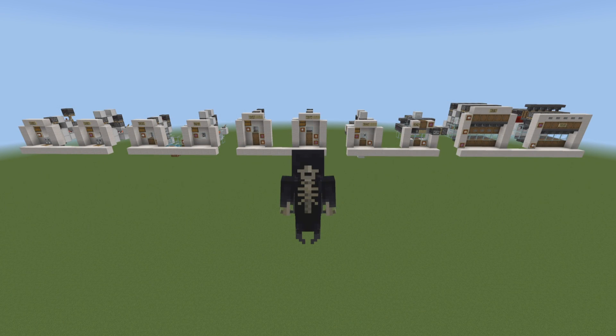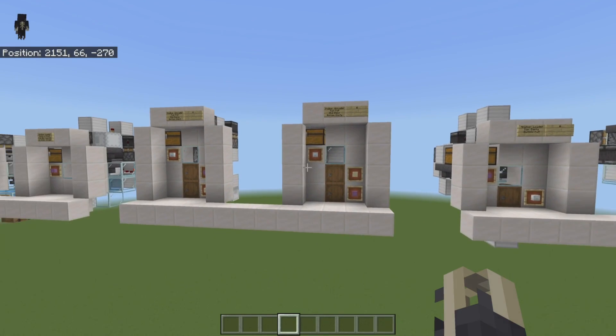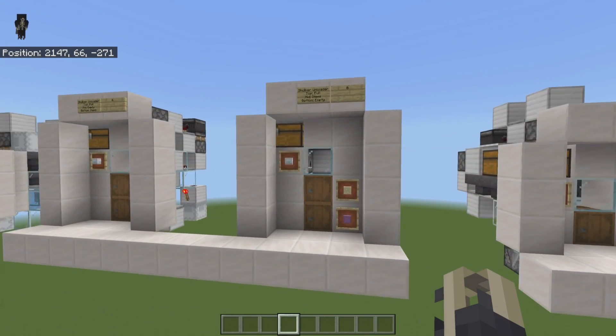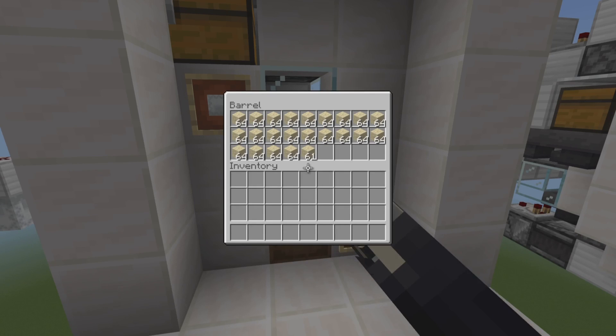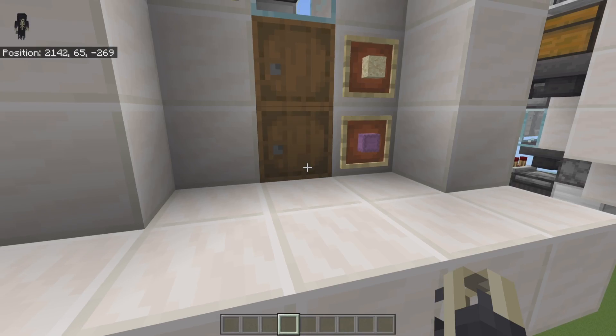Welcome to Broken's Bedrock Tutorials. Today we're going to show you how to build the hopper line shulker box unloader version B. This one will take your full shulker box, separate your items and put them into one hopper stream, and then take your shulker boxes and put them into another.